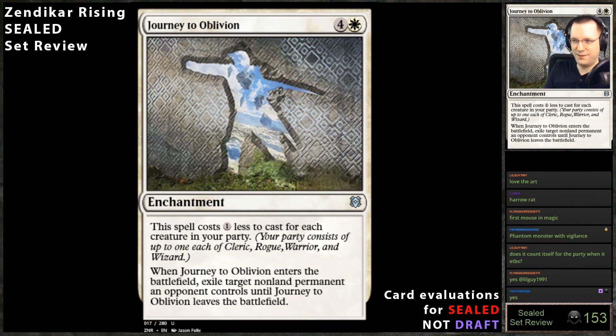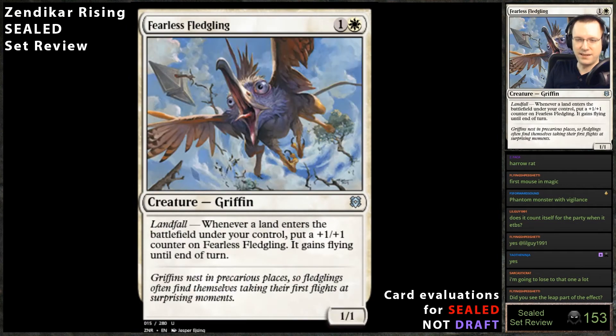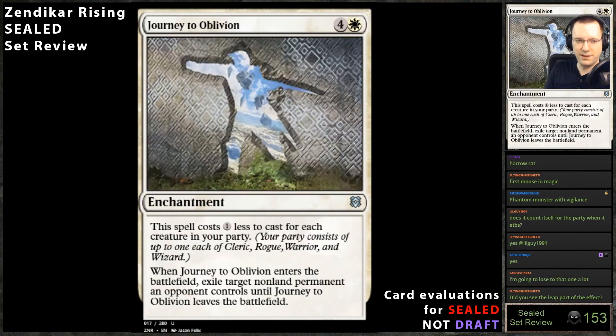Skyclave Cleric — costs one less to cast for each creature in your party. I'm gonna lose to that one a lot. It gets flying, but it's not permanent flying — just on the turn. When it enters battlefield it's fine though. It's basically the newest Oblivion Ring but costs five instead of three. This is worse than Oblivion Ring by a significant margin, because even if you have two in your party it's still strictly worse. Obviously if you're white you play it — it's a splashable card.